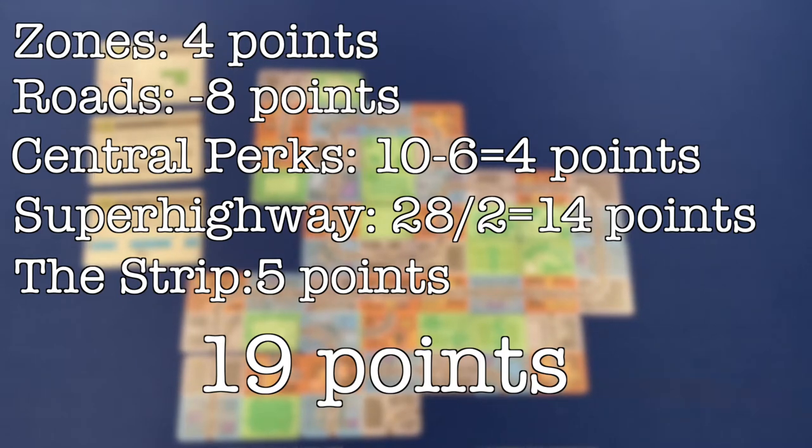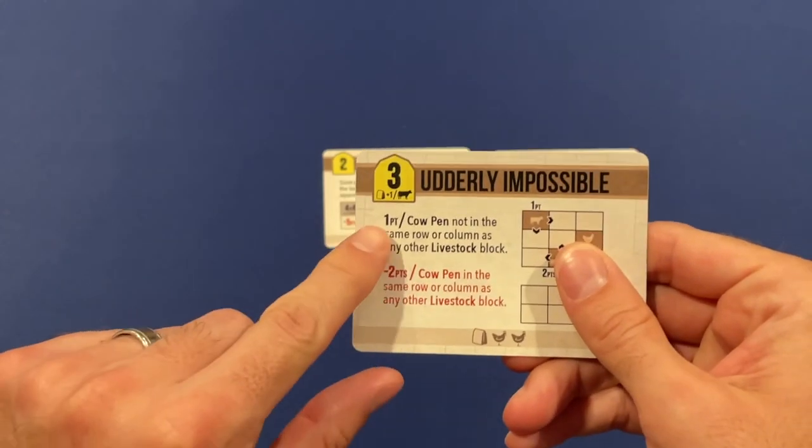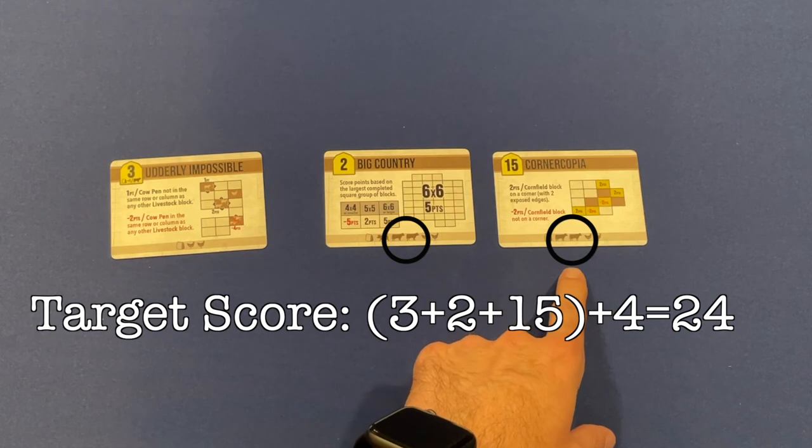But if you're some kind of extra weird masochistic nerd who just hates the feeling of winning, Buttonshy's got you covered. Sprawlopolis says only score your one largest zone group for a harder game, but Agropolis actually adds a whole other level of challenge with feed fees. Feed fees are on some of the scoring cards in Agropolis — add the number of matching livestock types found on each of the scoring cards to your target score. If you have multiple scoring cards with feed fees, you do them all. Sounds terrible, but hey, you do you.